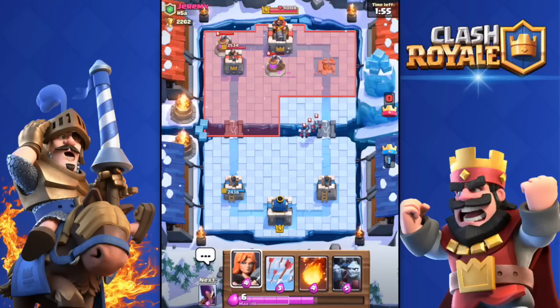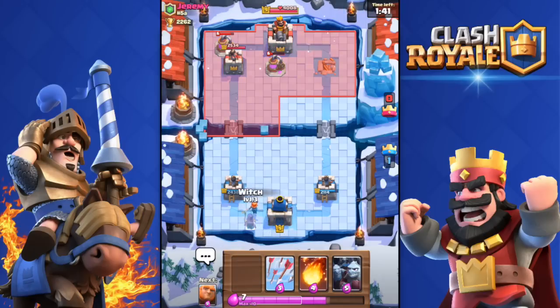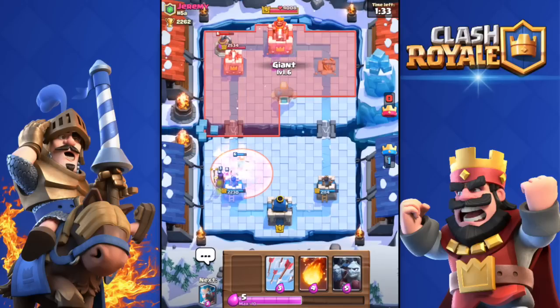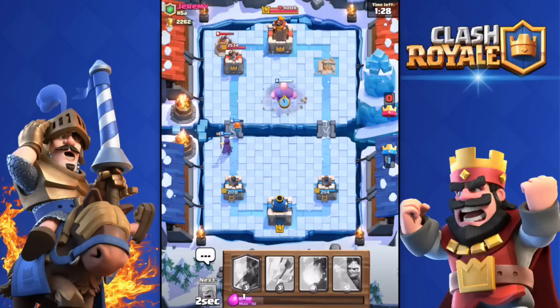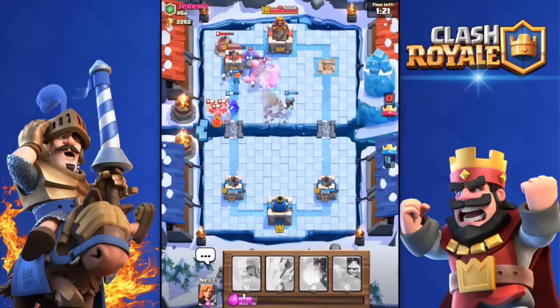Winning one-two-zero now. Jeremy is level nine. I'll drop a Valkyrie. This deck is working very well, as expected, even without the Ice Wizard before. He's throwing a Poison spell and a Zap — not sure why. He's not playing well at all. And he's using a Bowler too — odd choice.